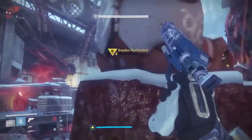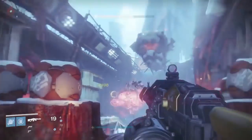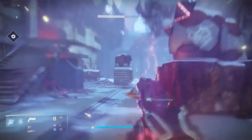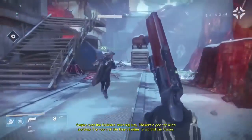Load up Sepiks Perfected, the new Devil's Lair strike remastered. Fallen 3.5 is located at the back end of the room after the boss fight. On the left-hand side there's going to be a door, and next to that door is a grate — underneath the grate will be the SIVA cluster.